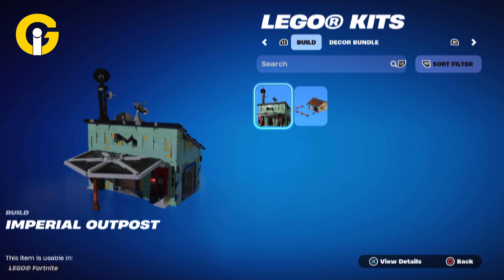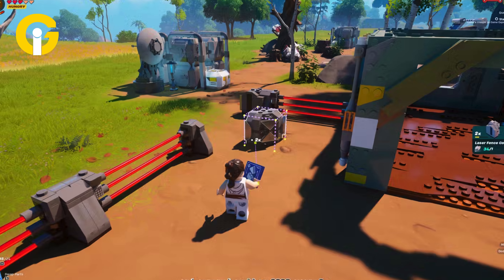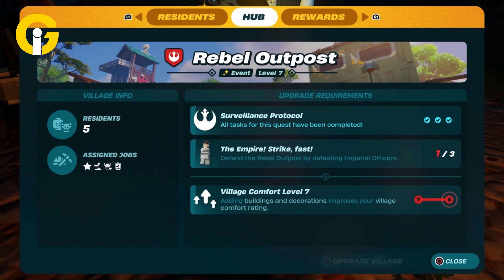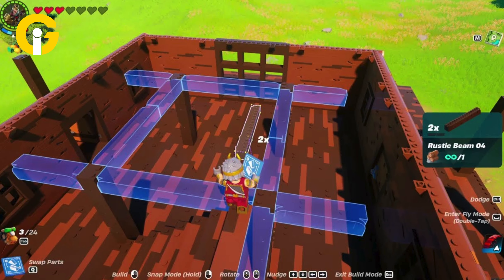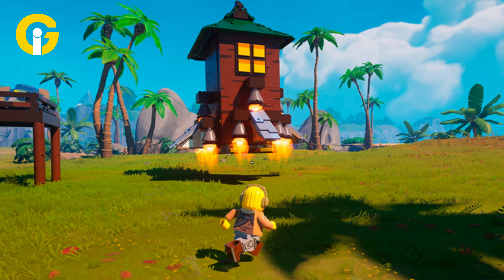For an imperial outpost, you'll need 13 wood up front, 43 wood, 4 wool fabric, and 12 Plastoid. The station is in the build menu utility tab. For a galactic lodge, you'll need 159 wood, 21 up front, 26 Plastoid, and 4 wool fabric. The station is also in the build menu utility tab.